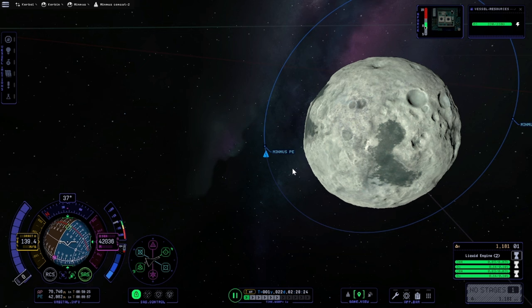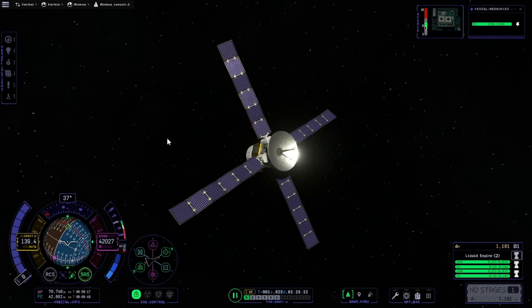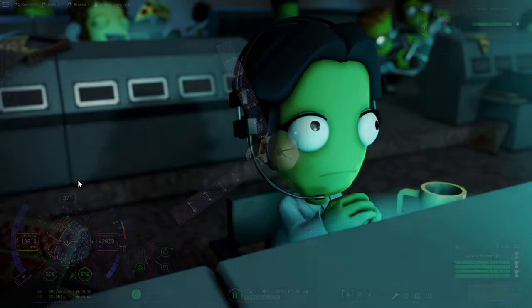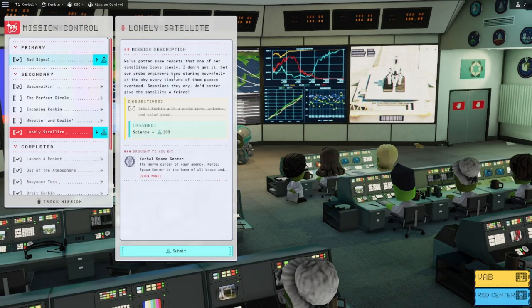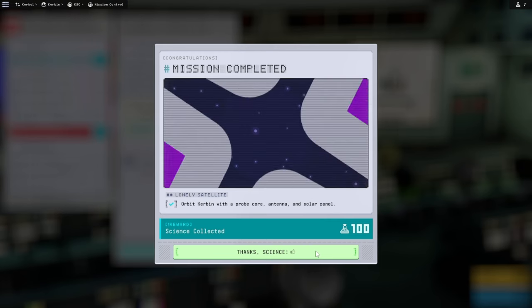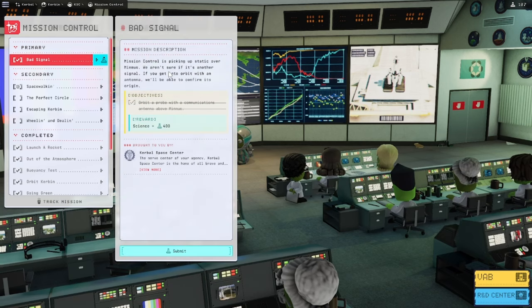With the satellite in place, we can go back to mission control and collect the science rewards. Here are the two missions we completed: 'Lonely Satellite' side mission — 100 science for that, and the primary mission 'BAT Signal' — 400 science for that.